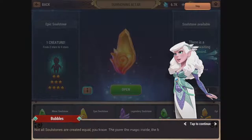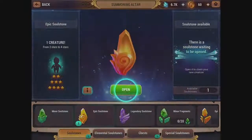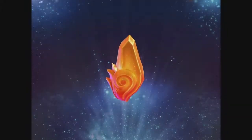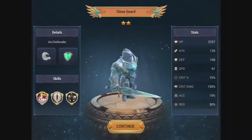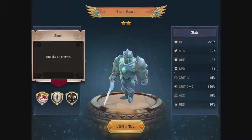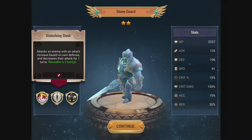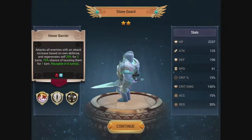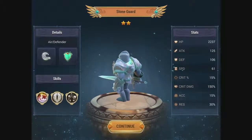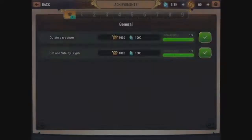Here's another soul stone. Not all soul stones are created equal — the purer the magic inside, the better they look and the stronger the creature they summon. We got a Stone Guard — a defender with a slash, a taunt, a disturbing slash that decreases attack, and an honor barrier with a 75% chance of taunting for one turn. So not a full taunt yet. Let's get our missions done.